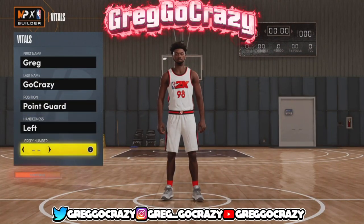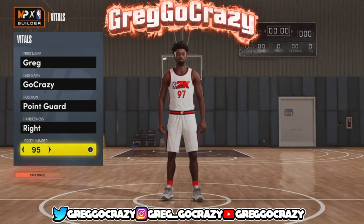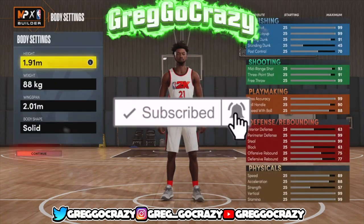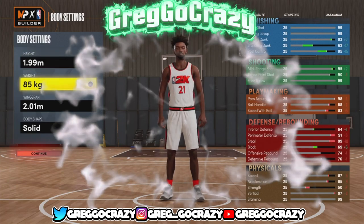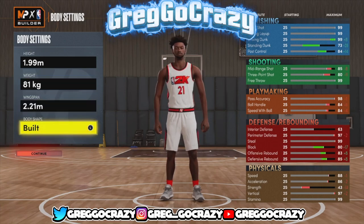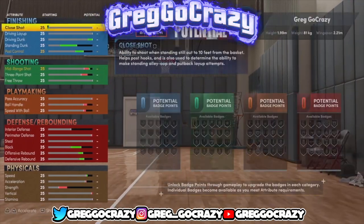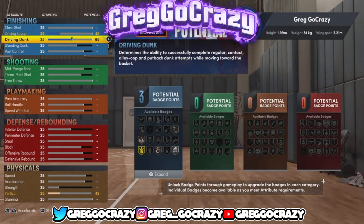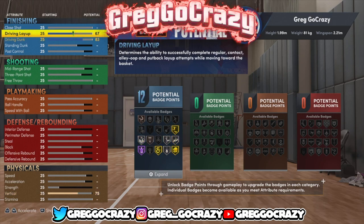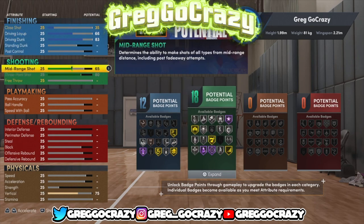What's good YouTube, it's your boy Greg. We're back with another video. As you can see by the thumbnail and title, this is the build I've been talking about — a glitched 6'7" build with max wingspan. He gets all the shooting, all the finishing, all the playmaking, and especially the defense. The defense is the best part about this build because I'm a defender and I like having a tall playmaking defender that can do everything.